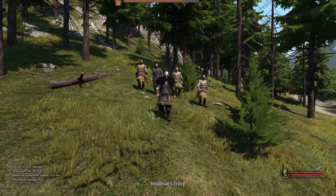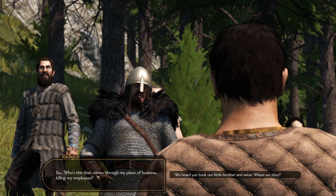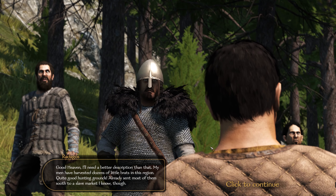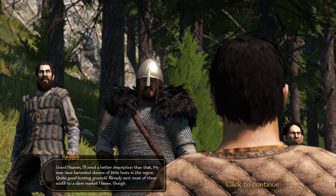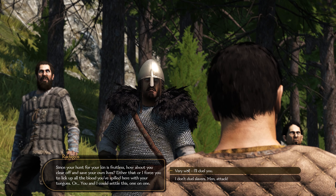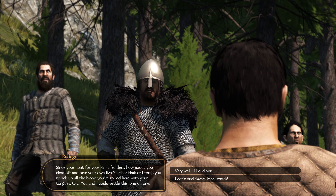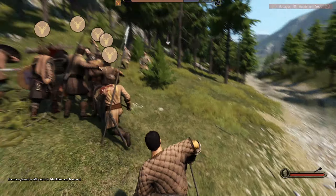What's that — a headsman's troop? Wow, look at that mail scale, I want that! The bandit leader appears: 'Who comes through my place of business killing my employees?' He mentions he's been sending children south to the slave markets — the bastard. He wants a duel, but no way — look at him with a helmet and chainmail. I don't duel slavers. Get him, boys!